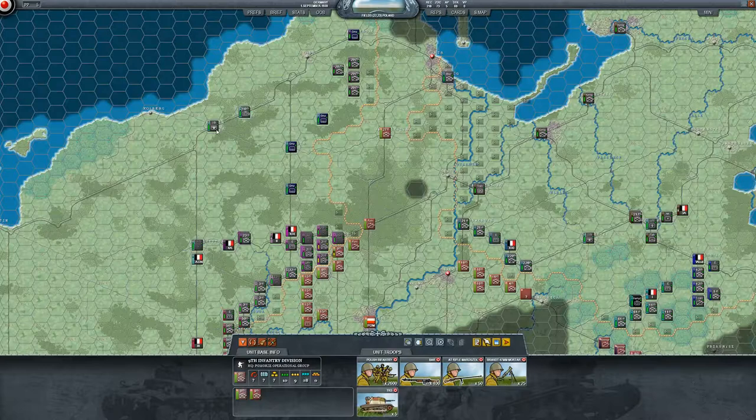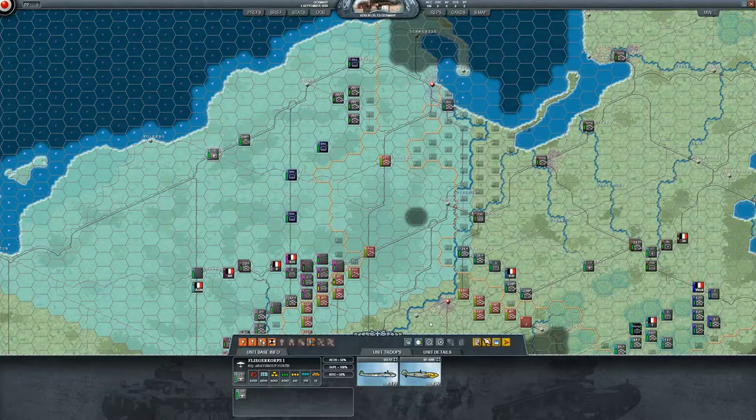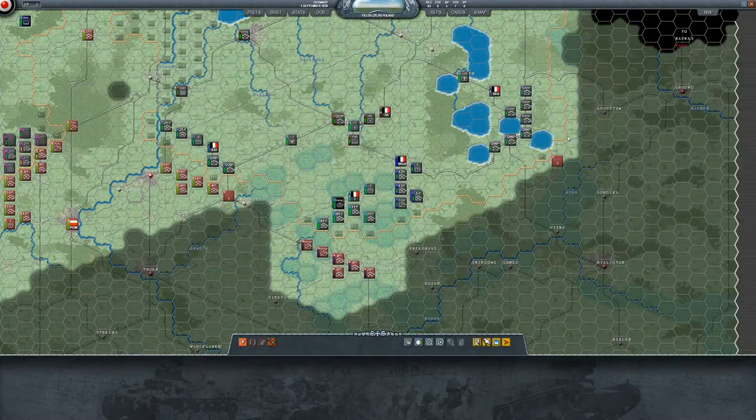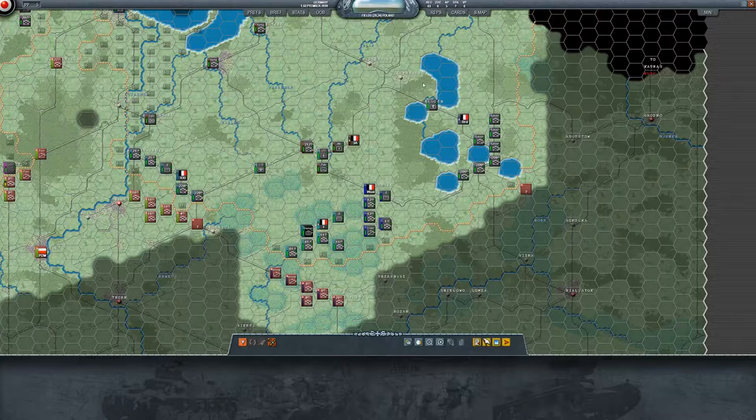Maybe I can do recon with this unit, but the range isn't as good because we're too far back, so I'll wait on an air attack or recon. Over here, I think this group should go towards either Grodno or Bialystok — Bialystok is about the same distance, maybe a little further. We can try to get over there and see. Actually, let's recon this area — yeah, we can recon here.